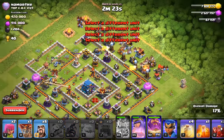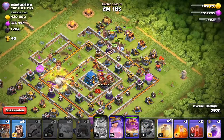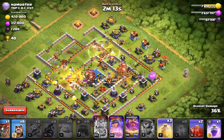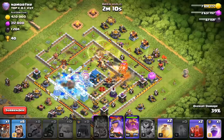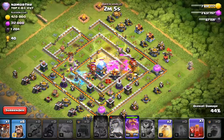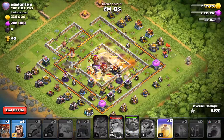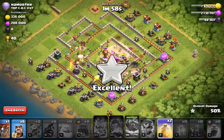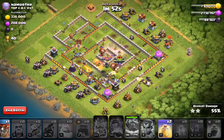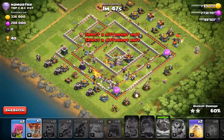Royal Champion as well. Get ready with the Heal Spells. Poison the Lava Hound. Skelly the Town Hall. Warden Ability. Skelly the enemy Queen. I don't even need another Heal Spell. Make sure we get our cleanup placed, and it is GG.